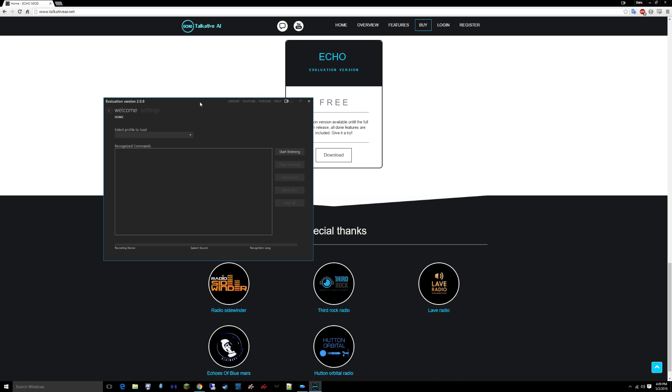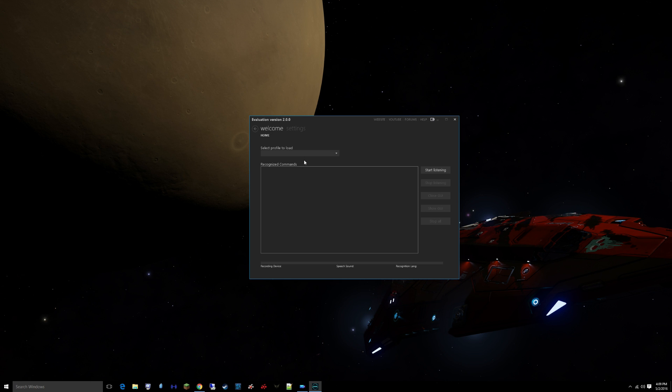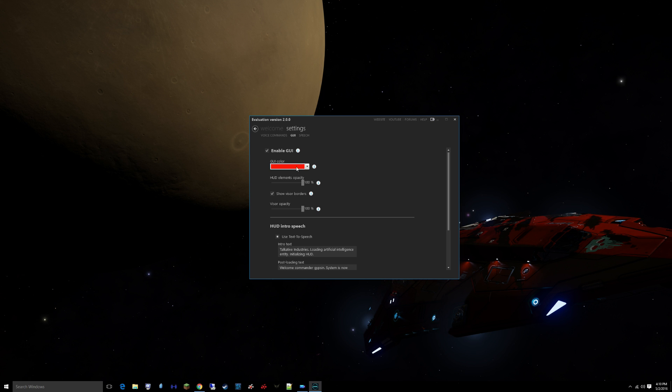Here's what the program looks like. I've made an Elite Dangerous profile and in Settings, an Elite Dangerous profile with its settings. This is where you can set up whatever commands you want — I've set up a few of them here to work in-game. Going over the GUI: the GUI you're going to see in-game, and I chose red because I think it looks nice with the Python.